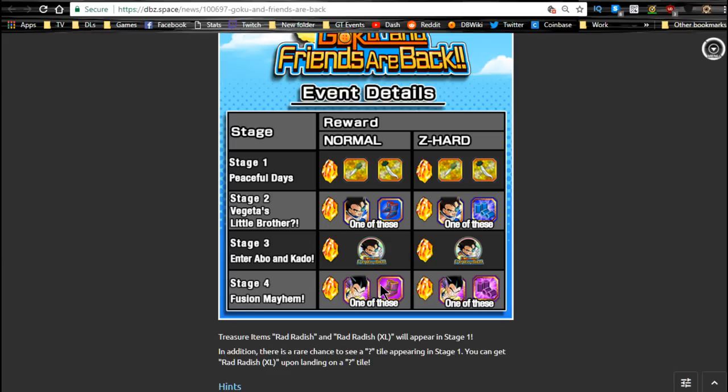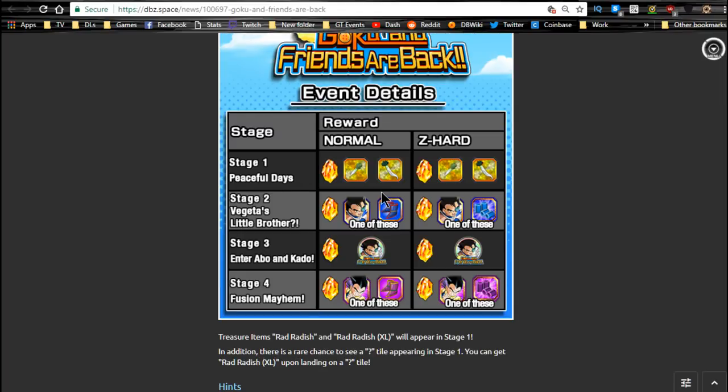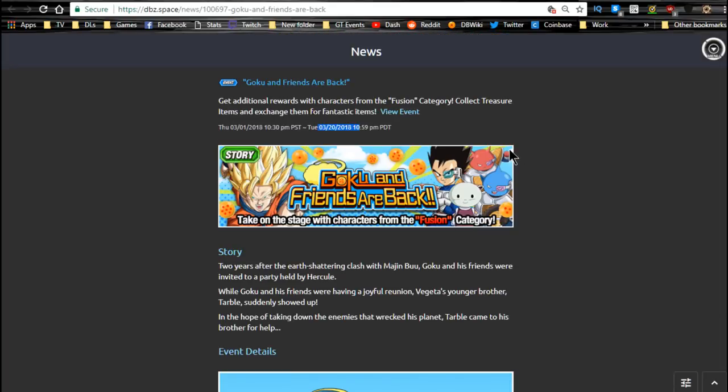Stage three is the Dokkan awakening medals for Tarbo and stage four is the base form Gotanks. I ran about 300 to 450 stamina on this event and only got one drop of base form Gotanks. I want him to increase the super attack of all my other Gotanks before I Dokkan awaken them, but it's not a high priority since I never planned on running them. If base form Gotanks are your primary team members, highly recommend using this event. Also, Tarbo is a great orb manipulator — very useful depending on the event.